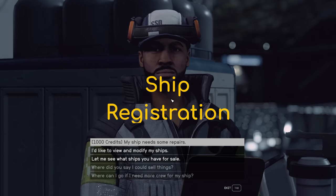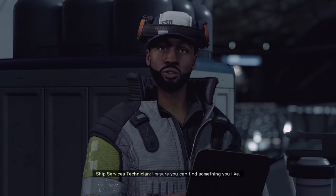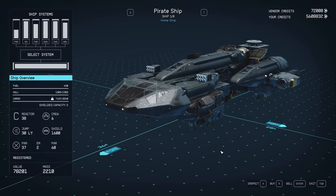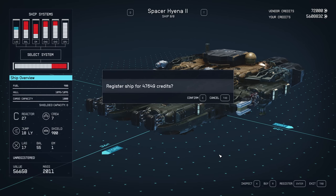So those who don't know, if you come to your ship technician like we have here and you go into your settings and say I want to see what ships you have for sale, we can go to the sell tab down the bottom here — on PC it's R — and we can just scroll to the very first ship. Say I want to sell this Spacer Hyena 2. It says here that I'm going to get 56,658 credits for this one if I sell it. But I can't sell it because I have to register it first. So in order to do that, I have to hit the registration button and you'll see that it is now going to cost me 47,649 credits to register this ship.